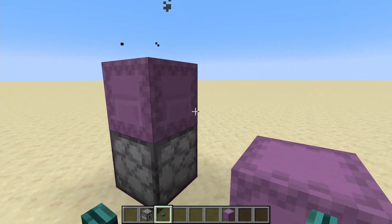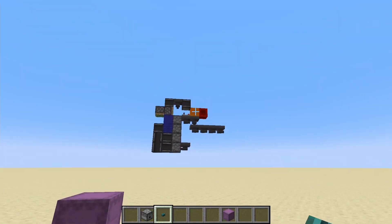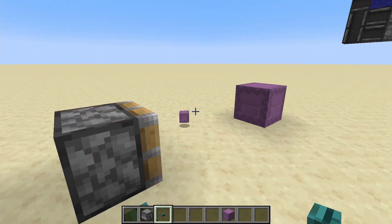If I power this, it places the shulker box. That's the basics of how shulker boxes work, and the whole idea behind this contraption up here.